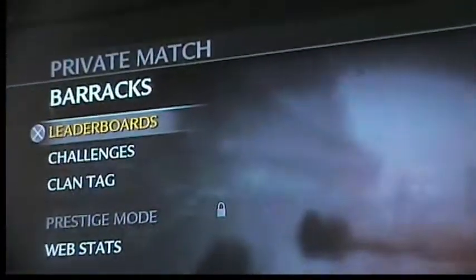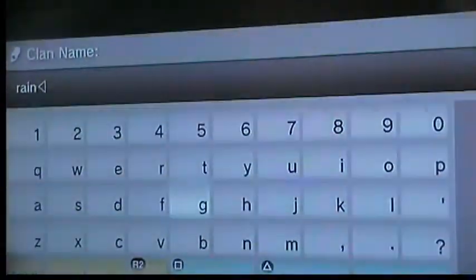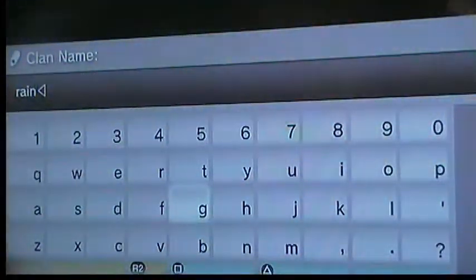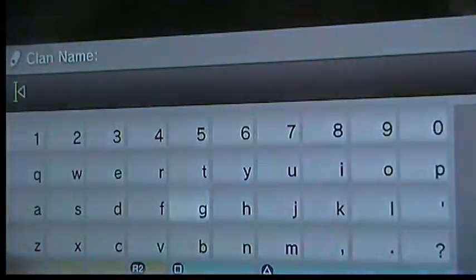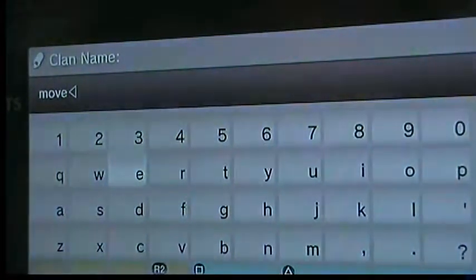I'm going to be showing you how to make cool names in Call of Duty. The first one is MOVE, M-O-V-E. Change your clan tag to that and your name will bounce around like this.